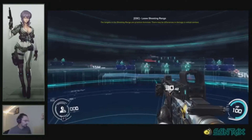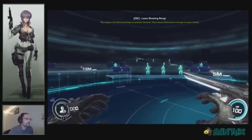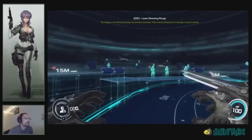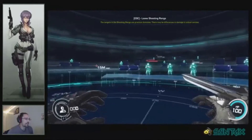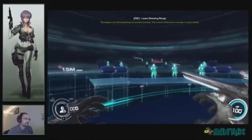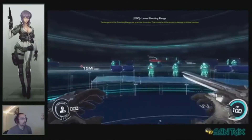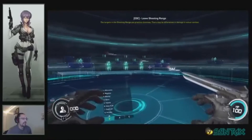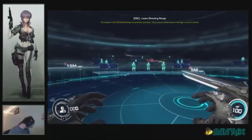Circle strafing — this is a little more advanced. This comes from my Unreal Tournament and Quake days. You want to do a diagonal step — step and use your mouse to go in a circle. Use the diagonal keys like W+A and W+D and go in a circle around the guy. You're basically circling the middle of the map, and a lot of people can't handle it when they see you circle on them.